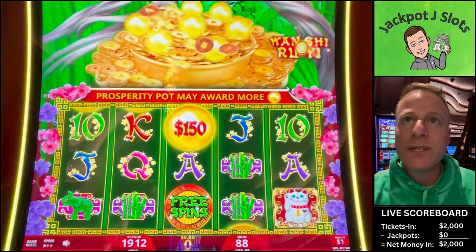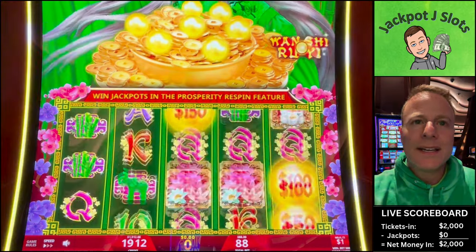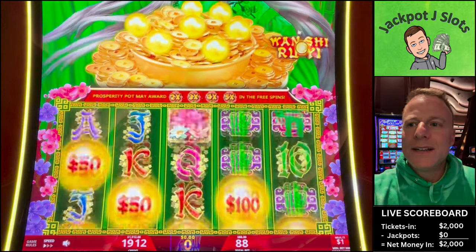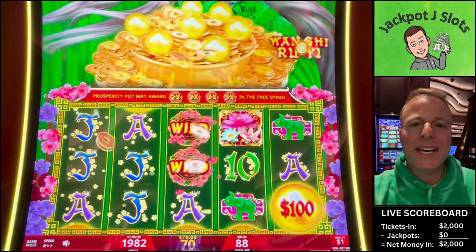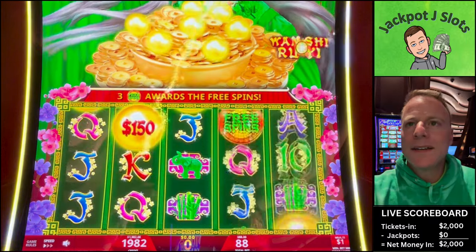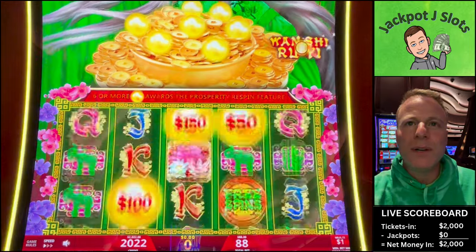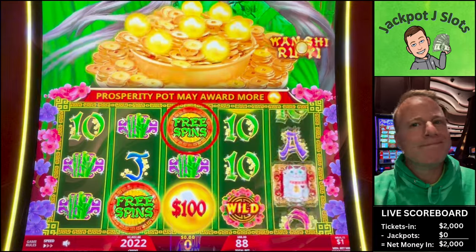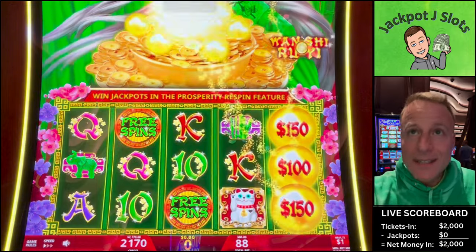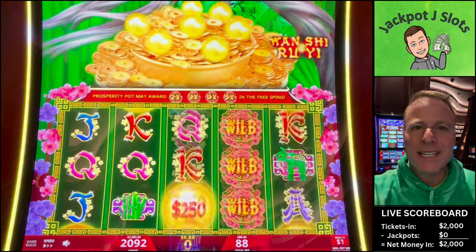We just need six of those or a Shakey Shakey. Three free spins on lines two, three, and four. If we hit a bonus, at the end of this we'll recount exactly how much it took in free play. That mini is $1,000 if you saw that going by. Six of those orbs, by the way, if we don't get a Shakey Shakey. Usually it takes five to even consider a Shakey.